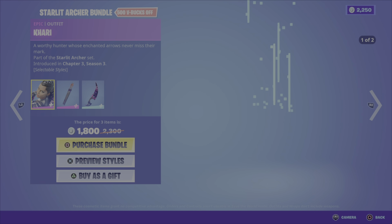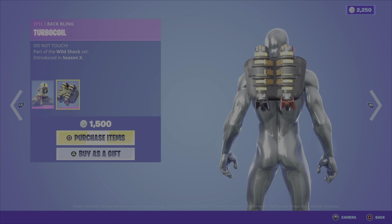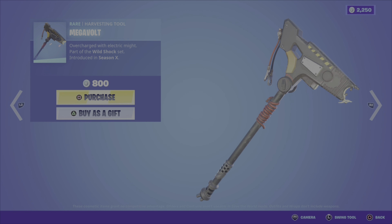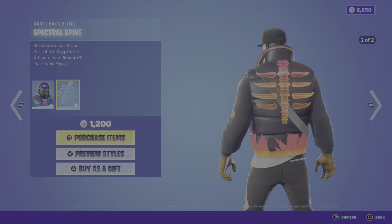So onto the featured item category. Appropriately we have the Get Griddy emote, 500 V-Bucks. We have the Grave Feather Bundle — this includes the Grave Feather outfit from the Night Flight set, Chapter 2 Season 6, the Bladed Cage back bling, the Razor Wing harvesting tool — this thing looks mean, definitely a different looking pickaxe — and the Weepin' Crow glider. Cool glider. 2,300 V-Bucks for this bundle.